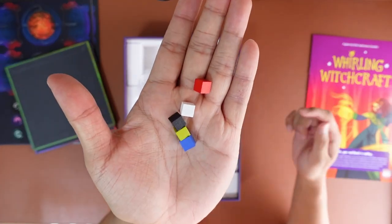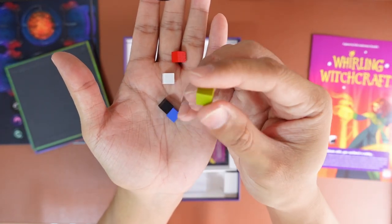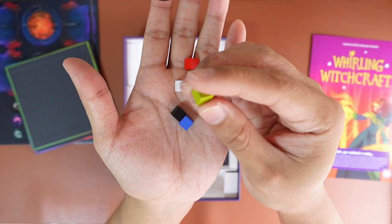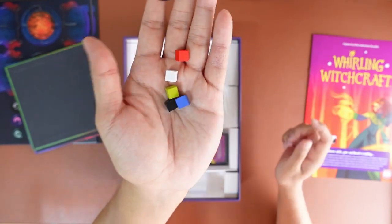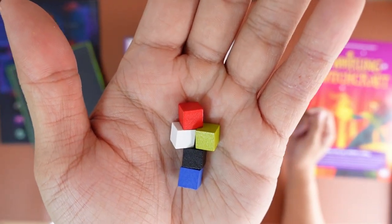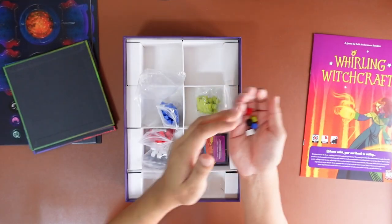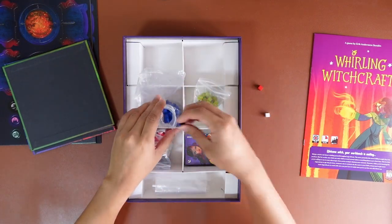One of each color — we have red, white, black, some sort of dollar-green which I think is a frog, and blue. So you can see these are standard wooden cubes, nothing too special here. Let's put them back into their bags.